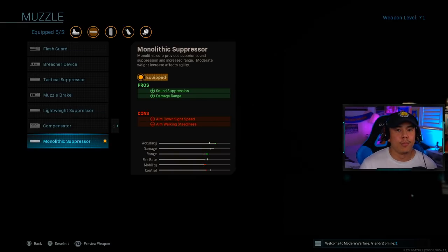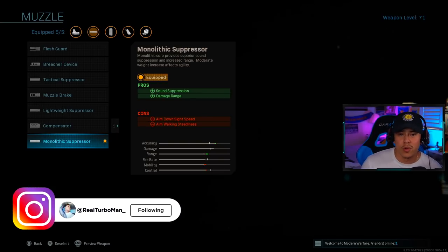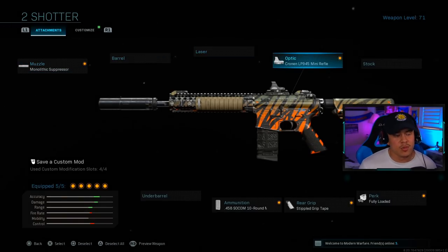For the first attachment we are going with the Monolithic Suppressor. This gives us sound suppression, and being as stealthy as possible is very important, especially when we only have 10 rounds to work with — we want to pick and choose our gunfights. It also increases damage range, extending that two-shot kill from 35 meters to 38 meters.